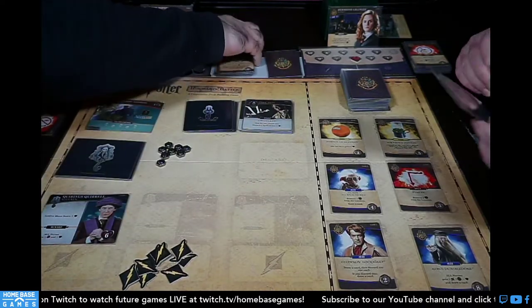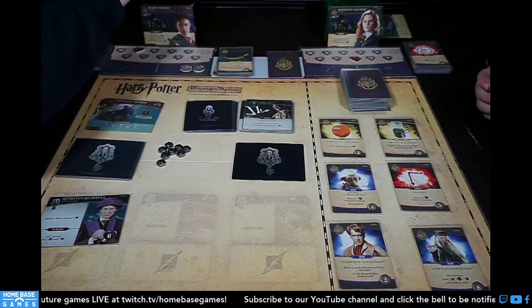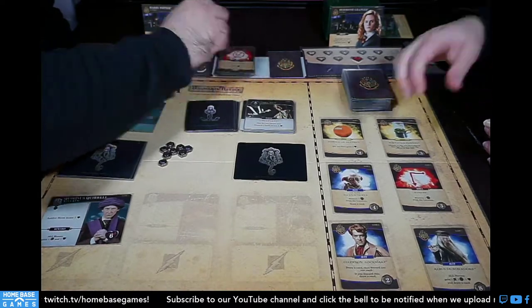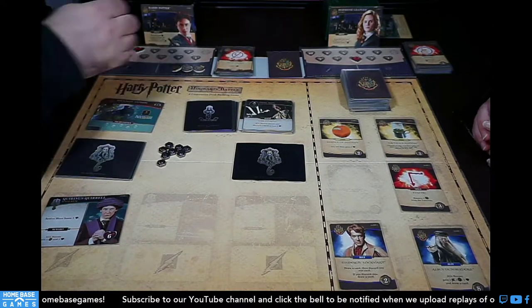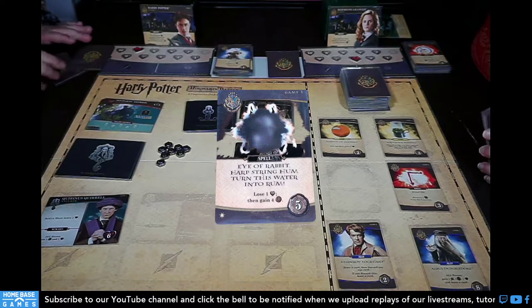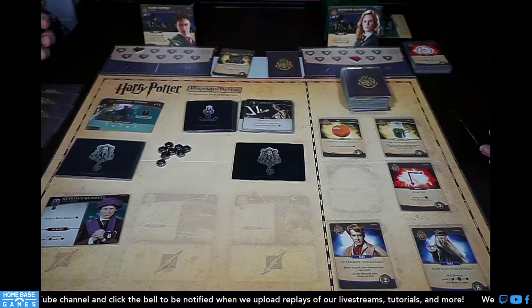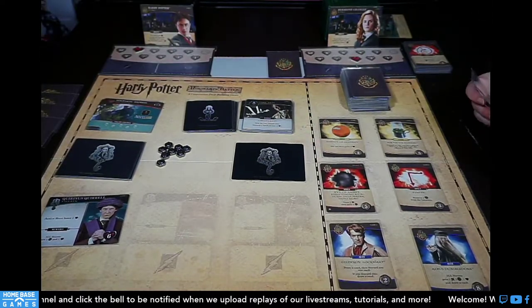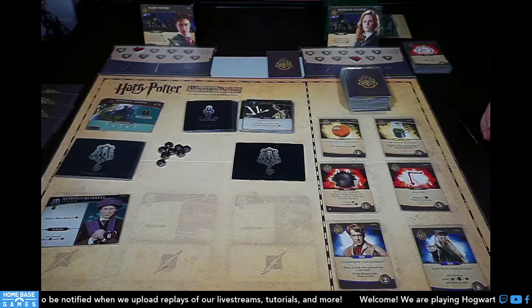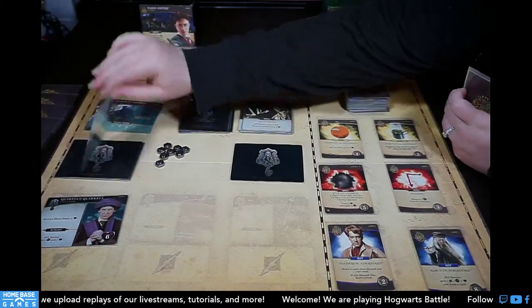Killing the Basilisk: Firebolt gives two galleons, Nimbus gives one — three galleons total. Reward: all heroes draw a card and remove a dark mark from a location. The Basilisk fang goes into my discard pile — very thematic. I drew an Alohomora for a fourth galleon. I want Dobby! The new promo card appears: 'Rabbit Harp String Hum Turn This Water Into Rum.' We need to reveal a new villain.